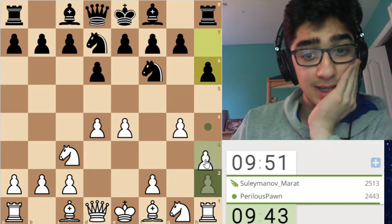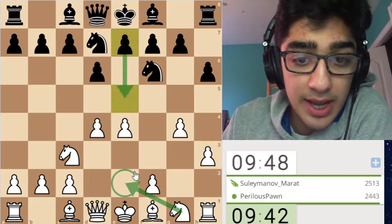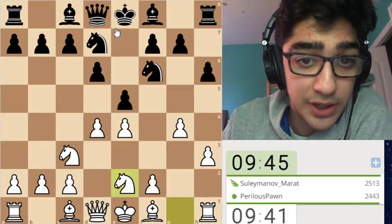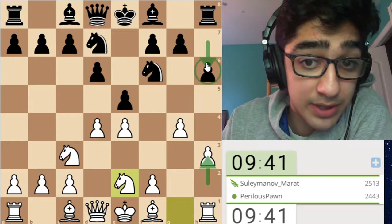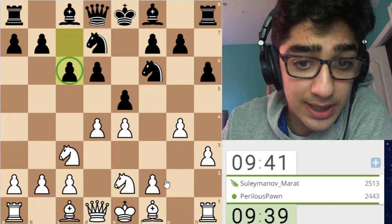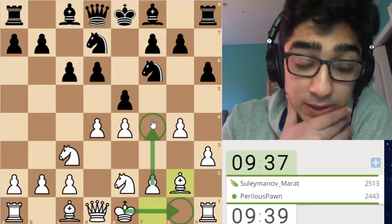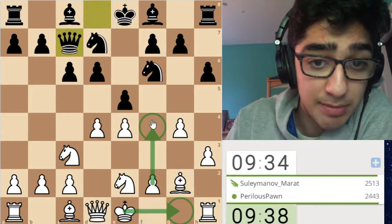My opponent goes h6. The idea is to go h3, and after e5, we're going to go knight e2. We pretty much can't have this line in any other variation because the bishop usually covers g4, and after h3, our opponent usually doesn't play h6. So we see c6 — let's go for bishop e2. The idea is to go castles and break with f4, and white is usually very much attacking black in this type of position.